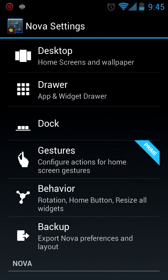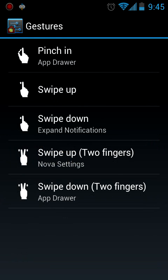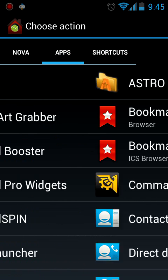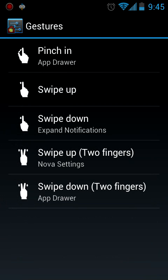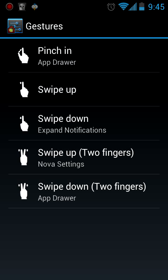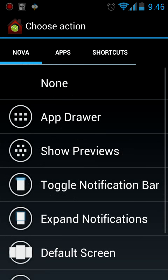The other thing added in the Prime version is gestures. As you can see it says 'Prime' right there — it basically gives you the option to use gestures to unlock any of the Nova settings, apps, or shortcuts. So if you want to pinch, swipe up, swipe down, swipe up with two fingers, or swipe down with two fingers, you can map any of those to Nova settings, apps, or shortcuts.